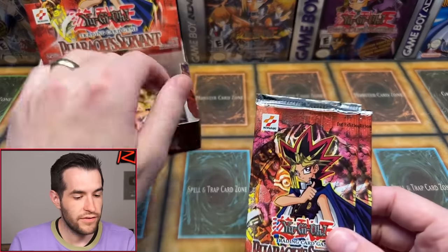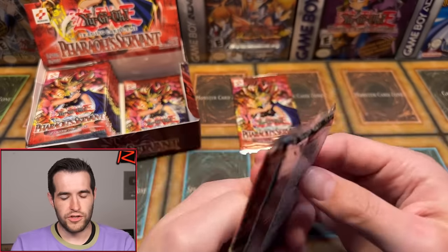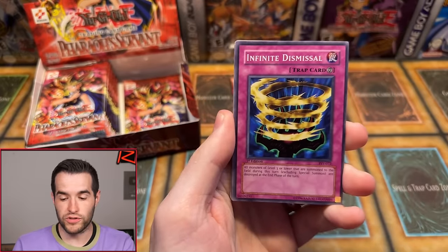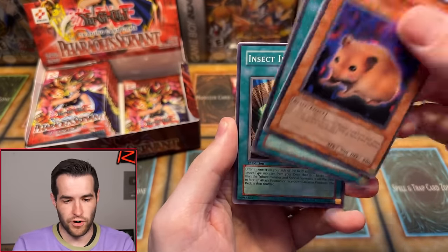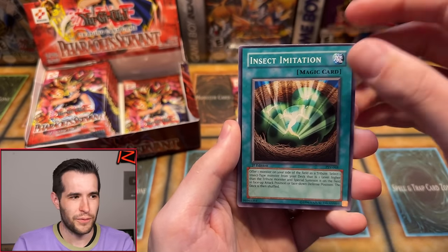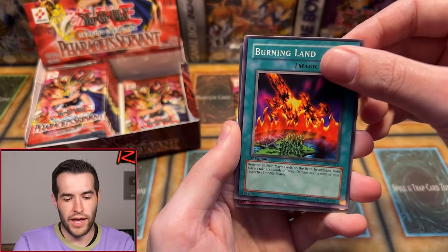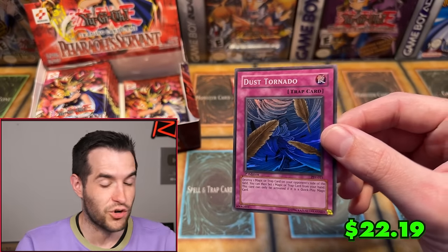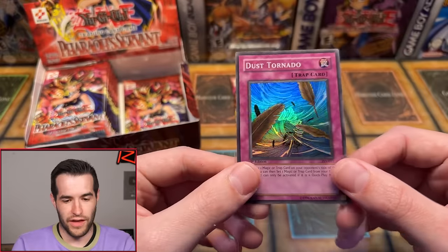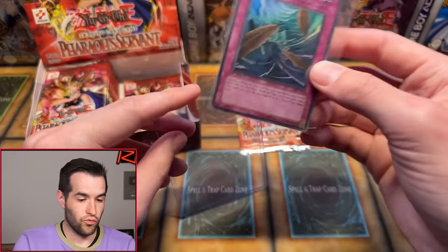Next up, Kong L with two packs — that's packs 10 and 11. We have one foil. First Edition Pharaoh's Servant, here we go. Vermin, Ruxin Special, Seven Completed, Insect Imitation, Attack and Receive, World Suppression, Burning Land, and we have a Dust Tornado! That's a great super as well — one of the best supers in Pharaoh's Servant. Absolutely awesome, a really really nice pull.